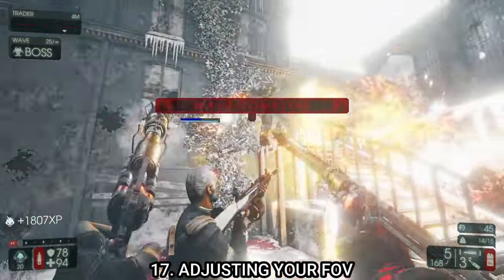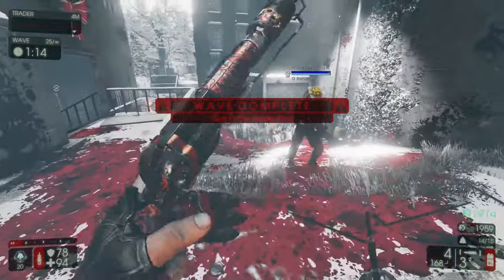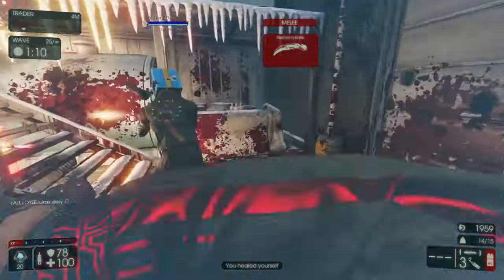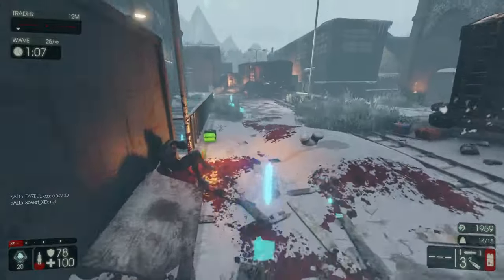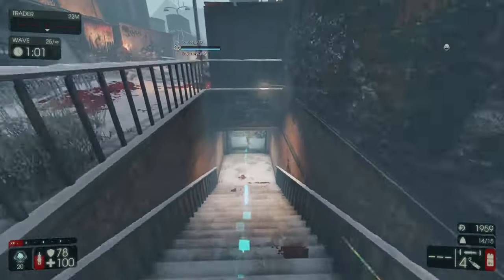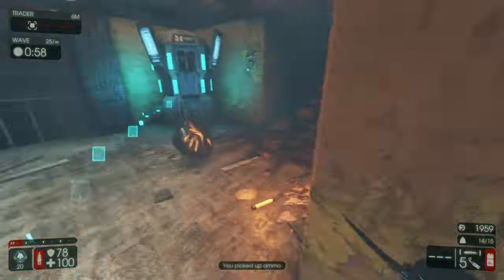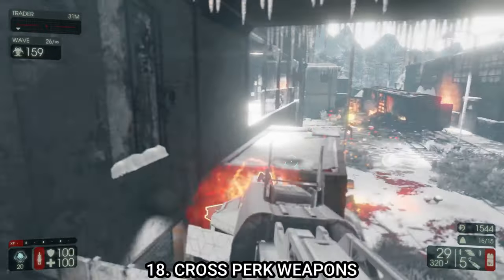Tip number seventeen: adjust your field of view so you can see more zeds on screen at once. You're less likely to get surrounded or caught off guard. You don't need to max it out — I have mine at around 115 and it works well. You can see everything you need without going overboard, but if you prefer maximum FOV that's fine too.